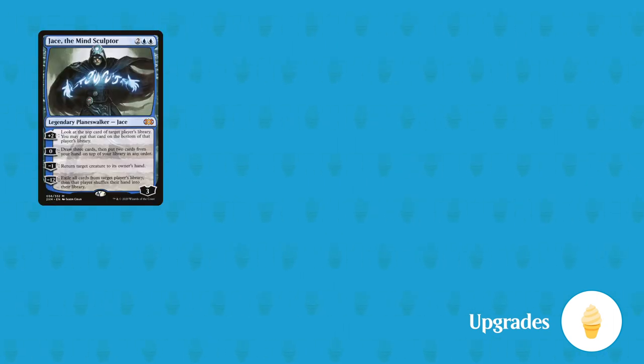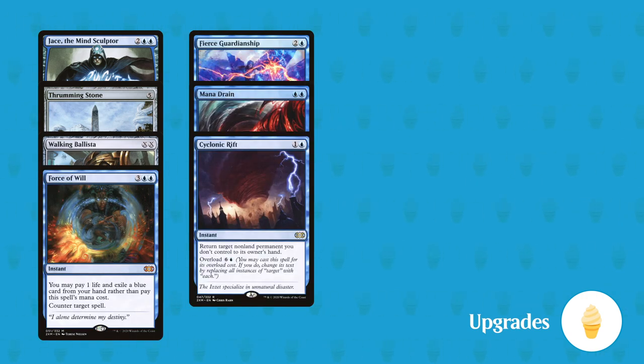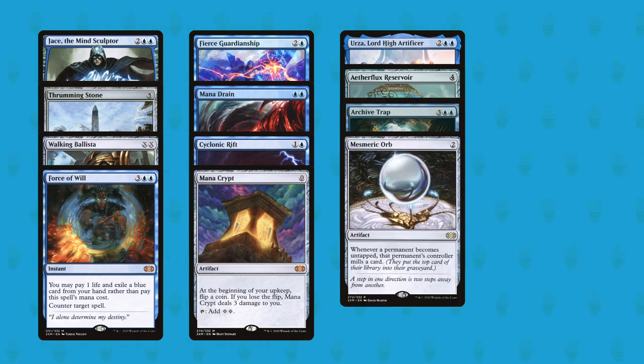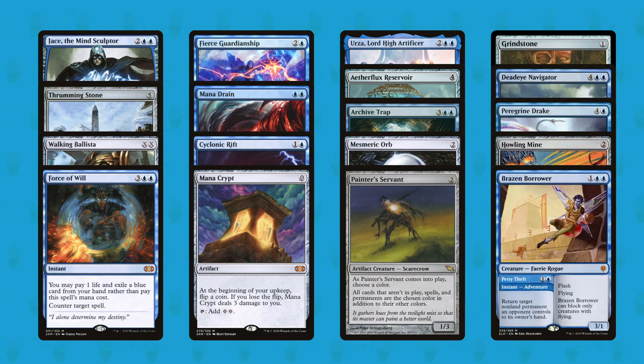If you find yourself really enjoying this deck there are a number of upgrades that you could consider — some of them may already be in your collection. These cards include Jace the Mind Sculptor, Thrumming Stone, Walking Ballista, Force of Will, Fierce Guardianship, Mana Drain, Cyclonic Rift, Mana Crypt, Urza Lord High Artificer, Aetherflux Reservoir, Archive Trap, Mesmeric Orb, Painter's Servant plus Grindstone, Deadeye Navigator plus Peregrine Drake, Howling Mine, and Brazen Borrower.